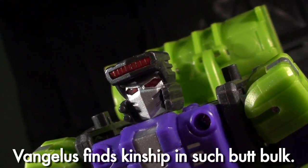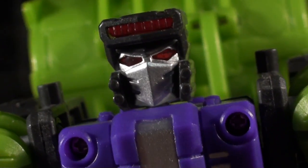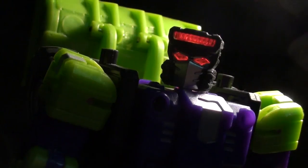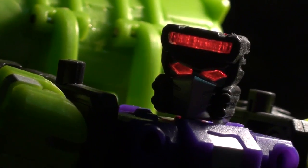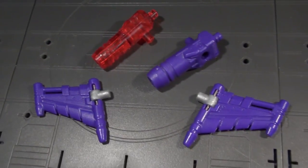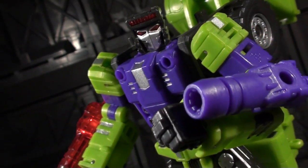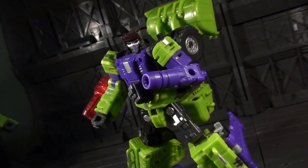Outside of his rear end, Structor's got a really awesome head sculpt backed up by crimson light piping and striking silver paint. That silver paint also adorns various details on his green and purple body, adding a few pops that keep him visually interesting. As with his vehicle mode, there are a bevy of ports for attaching Structor's two guns and two wings. I am still digging this extra layer of playability that most adult collectors would probably not miss if it weren't there.